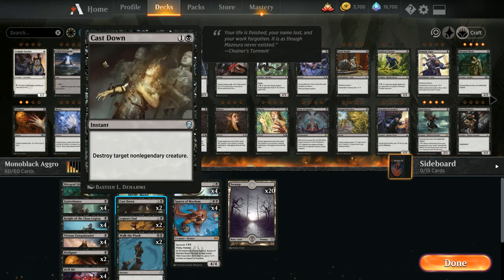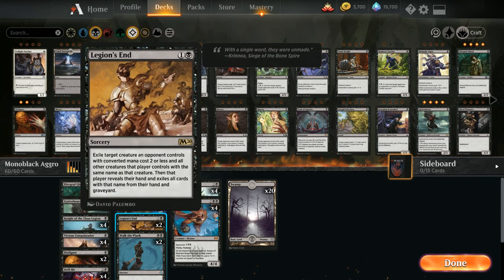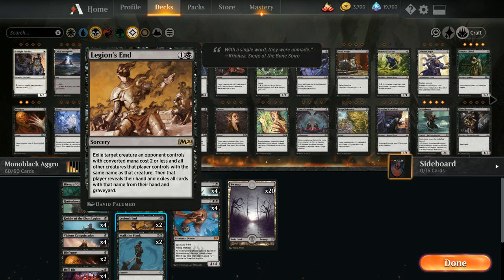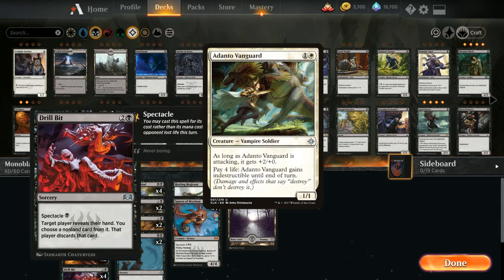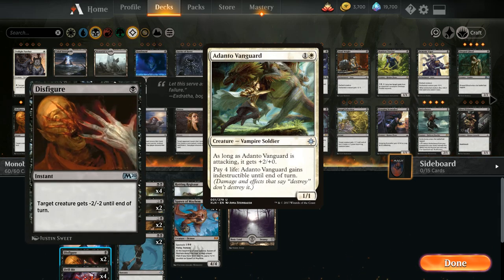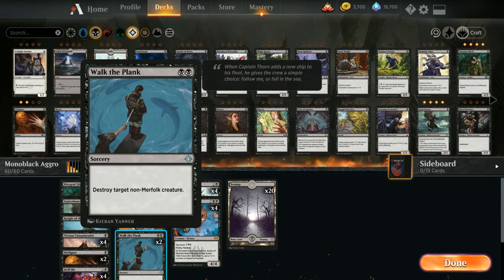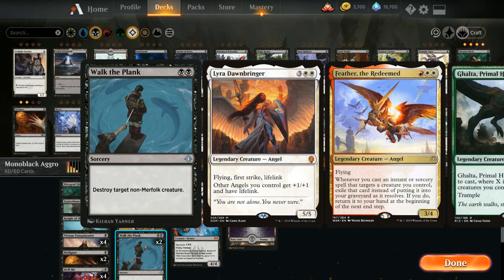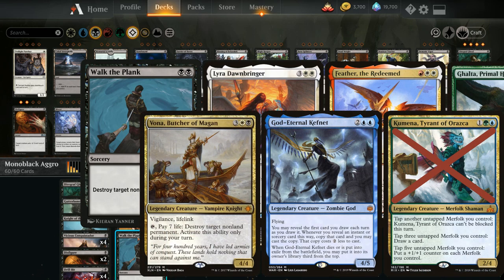We've got a bunch more removal at two mana: two copies of Cast Down to destroy a non-legendary creature, two copies of Legion's End which is great against tokens — especially against a Scapeshift deck, being able to sweep up zombie tokens and keep attacking. Every now and then you can also snipe multiple copies of a creature from the opponent's hand. The exile clause can also be relevant against indestructible creatures like Haunt of Hightower, although they also die to the -2/-2 from Disfigure. And two copies of Walk the Plank to destroy a non-Merfolk creature.